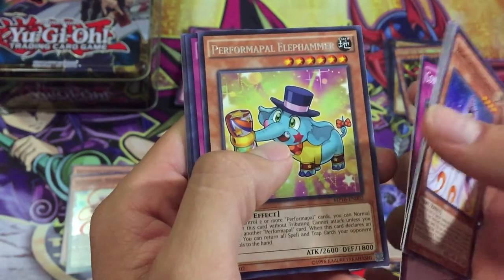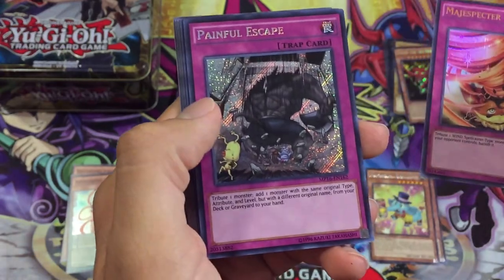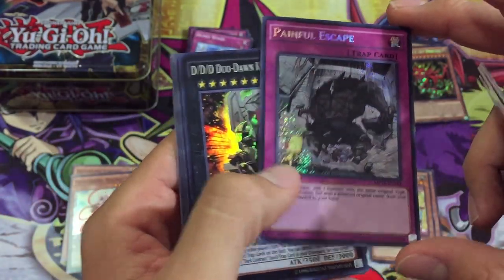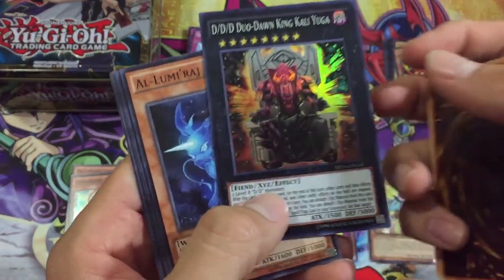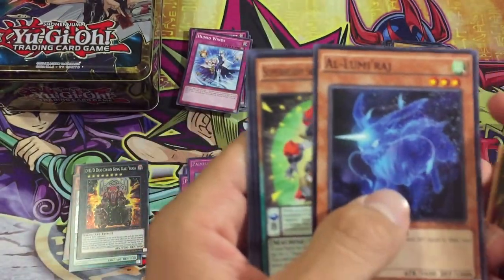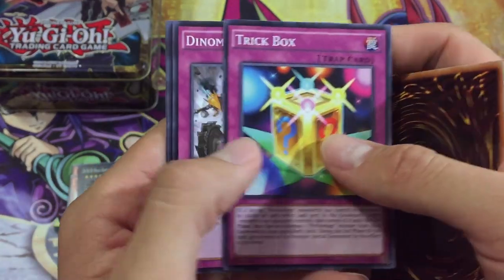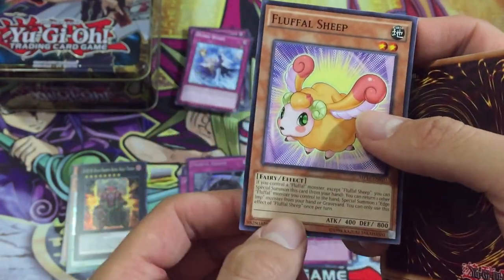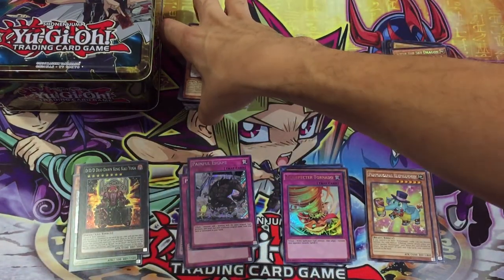Contract, Performapal, without Elafamer, Magis Specter, Tornado — and you've got to be kidding me, another one of these things — wow, that's disappointing. A Triple D Duo Don King Kalyuga is not too bad as a super to end with. Then we have Aluumirage, Super Heavy Samurai General Coral, Trick Box, Dynamist Rush — very good Dynamis card — Designer Fright Four, and a Fluffal Sheep to end the last card.